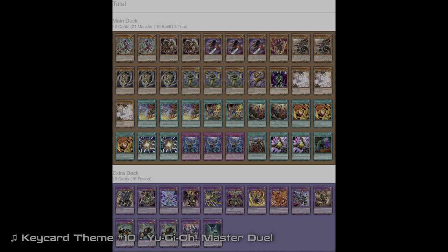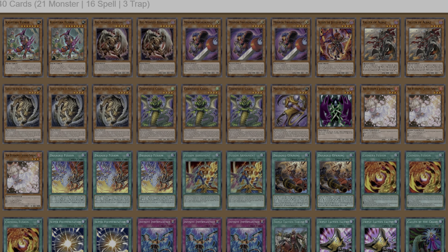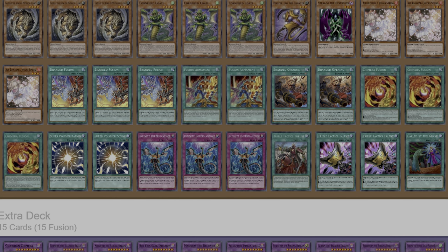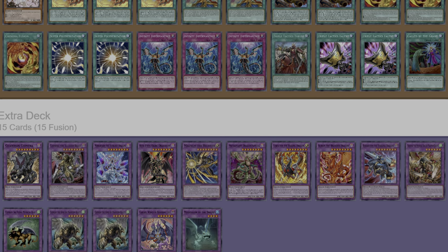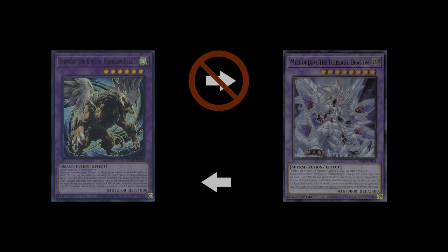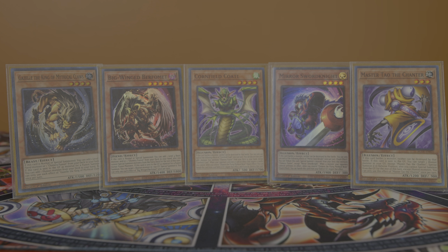This deck list on screen is the list I've been using for the most part since the release of Age of Overlord, slowly sculpted by myself with some inputs from friends at my local OTS. Outside of staples like hand traps and board breakers, this deck is primarily split between two major engines: the Chimera engine and the Branded engine. One important thing to note is that while the Branded engine can let you get to the Chimera side of your deck, that doesn't work the other way around — you really just have to hard draw into your Branded Fusion or your searchers.